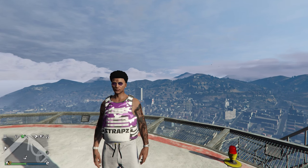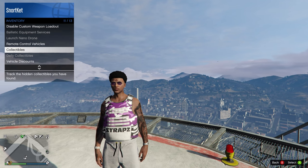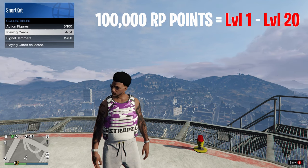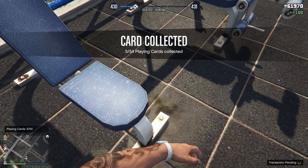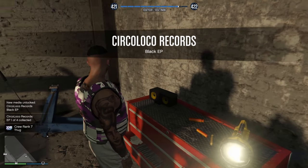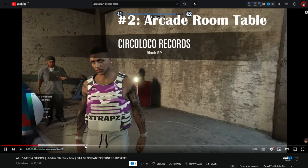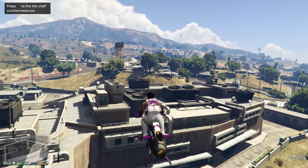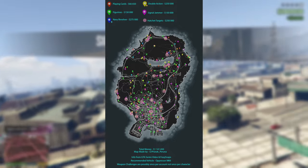Getting all of the collectibles in the game is also easy RP. In your interaction menu there's a section showing how many collectibles you've found for each type. The action figures have 100 to collect with each giving 1,000 RP, meaning all 100 gives a very easy 100,000 RP plus the superhero outfit as a flex bonus. The playing cards have only 54 to collect but offer 2,000 RP each, giving a better return than action figures. The recently added media sticks give 1,000 RP each with only 8 to find. Signal jammers are worth 1,000 each with 50 available to destroy — flying around with an Oppressor Mk2 will have you destroying all of these in no time. Maps for all these collectibles are linked in the description below.